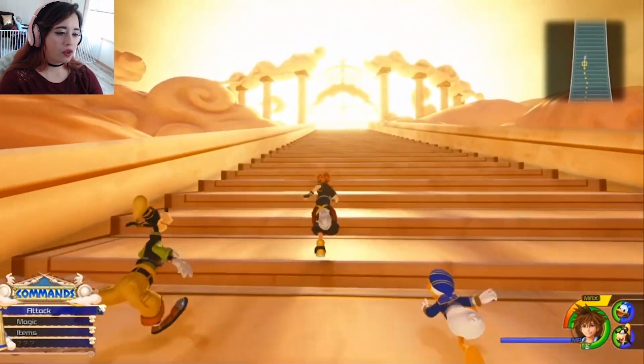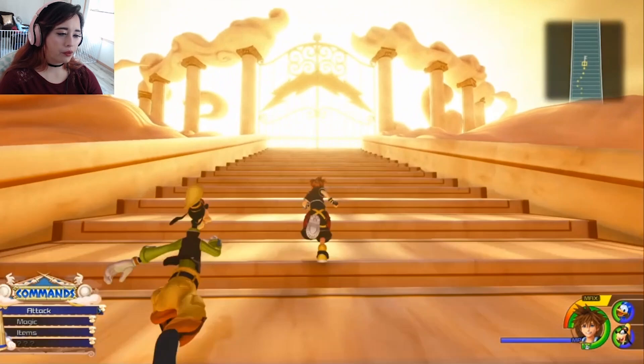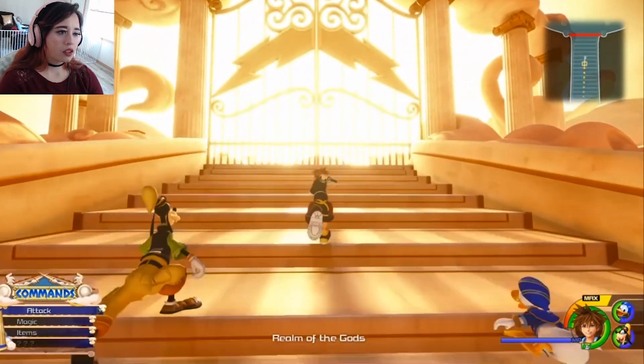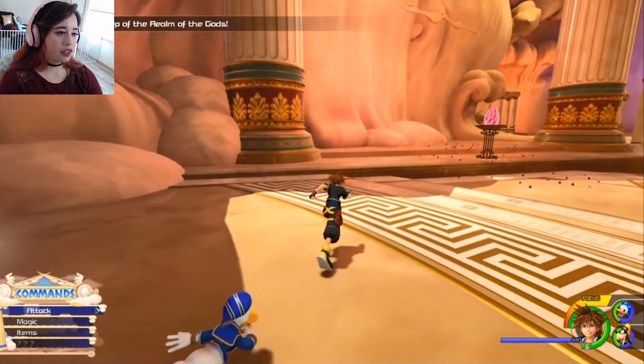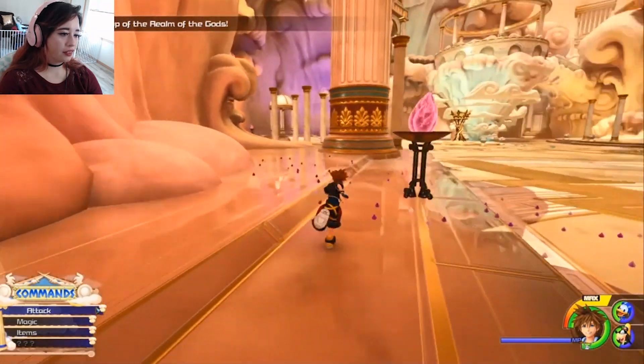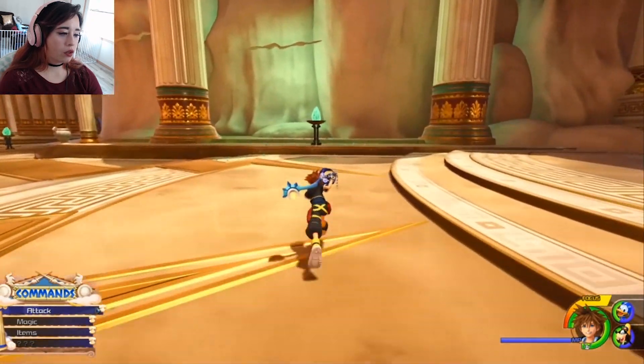I wonder when we get Sora's new outfit — is this new? I don't know. The realm of the gods. Now Zeus — just letting you know, Sora don't swing that way. You don't want the D. I know you like to put your D in everything, Zeus, but calm down. So that was Donald and Goofy — they don't want none of that. You never know. What are those? Is that focus points?